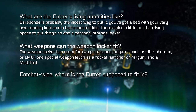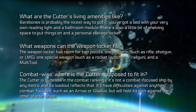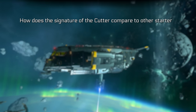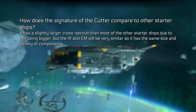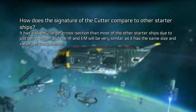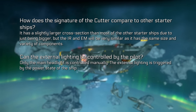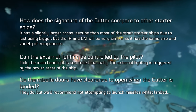Combat-wise, where does the Cutter fit in? The Cutter is quite low in the combat ratings — it's not a combat-focused ship by any metric and its loadout reflects that. It'll have difficulties against anything combat-focused such as an Arrow or Gladius, but will hold its own against other starter ships. How does its signature compare? It has a slightly larger cross-section than most starters due to being bigger, but IR and EM signatures will be very similar as it has the same size and variety of components. Can external lighting be controlled by the pilot? Only the main headlight is manual — other external lighting is triggered by the power state of the ship. Do the missile doors have clearance to open when landed? They do, but it's recommended not to launch missiles whilst landed.